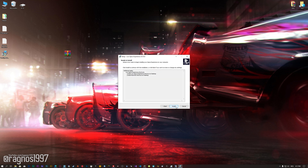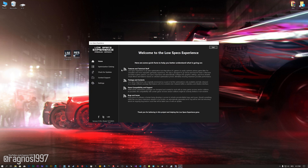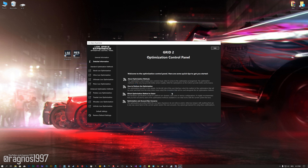First of all, start the installation process for the Low Specs Experience. Once it's done, start it from the newly created Desktop shortcut and select the optimization catalog. From this drop-down menu, select Grid 2 and then press load the optimization package. Low Specs Experience will now automatically check if the game version currently installed is supported by this optimization. If it is, press OK and the optimization control panel will load.